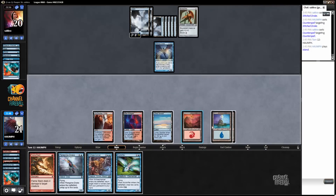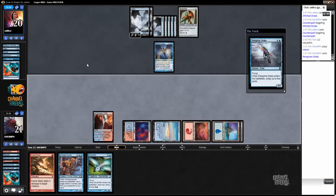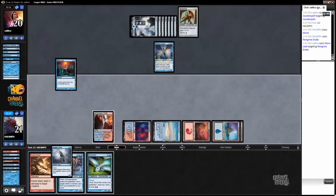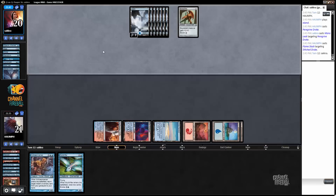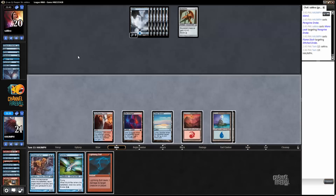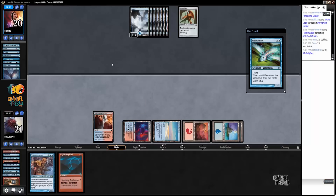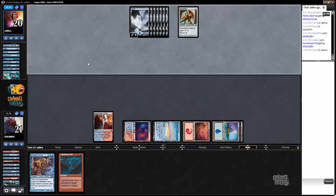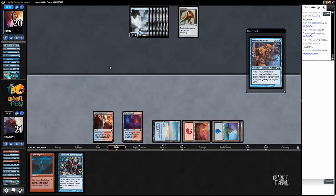Let's lead out with a Peregrine Drake and see what my opponent has here. Wow, all of the counter magic. All right, that was good. We've gone through most of my opponent's card draw so I am going to attempt to cast Mole Drifter — or a counter spell rather. Okay, this Archivist maybe is safe... maybe not.